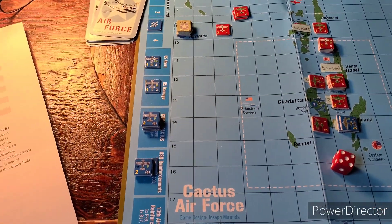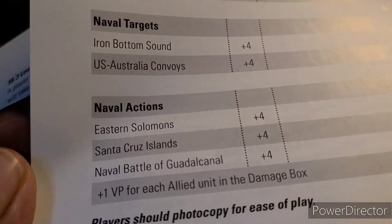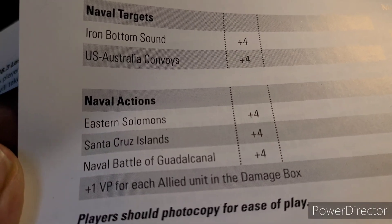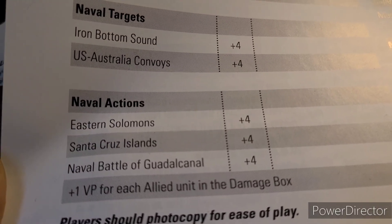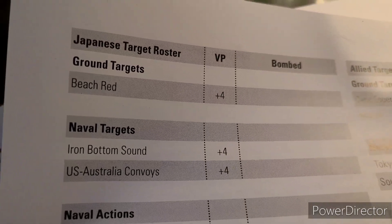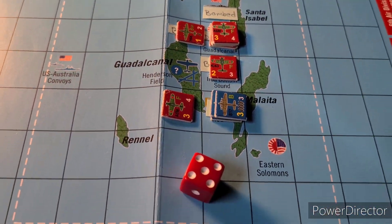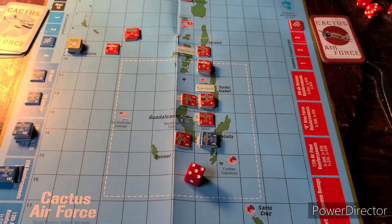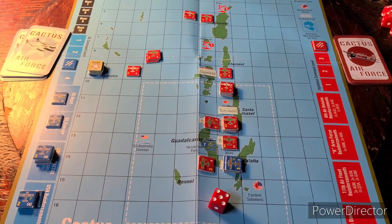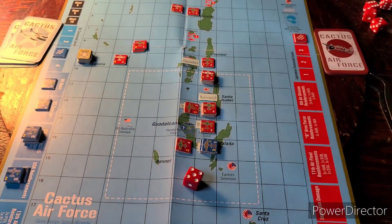Allied target roster, Japanese target roster — able actions: one victory point for each ally doing it — a diamond damage box. So you don't get anything for the abort. That is the port — nothing for that. We did put him out of play. Hopefully it'd be breakfast time when we come back. Probably tonight we'll have some time for some killer Cactus Air Force, more gaming play. We'll be back.